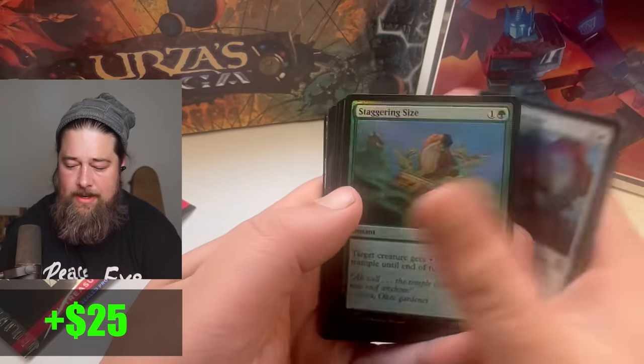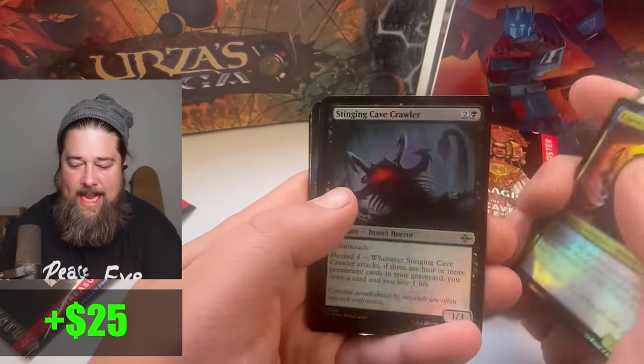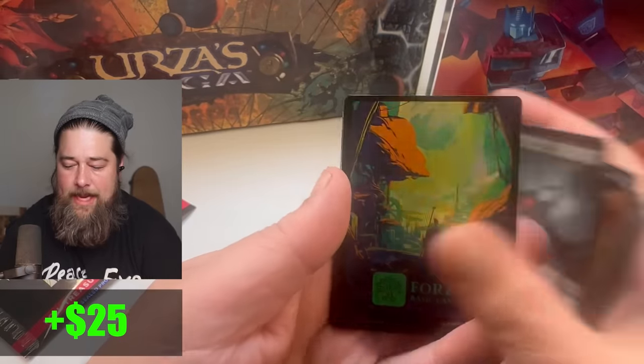I think I finally figured out the pack thing — upside down is the trick. One Mana Crypt so far; it doesn't get much better than that. How do we top a Mana Crypt? How about two Mana Crypts — that would top a Mana Crypt.